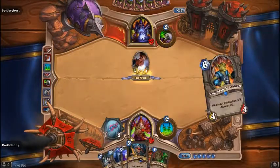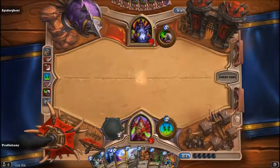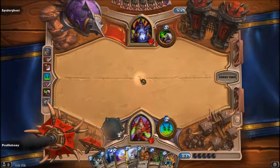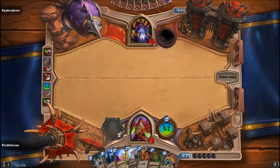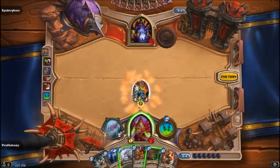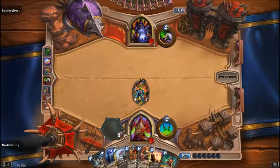Our Gadgetzan is ready! Next turn we can draw two cards - it'll be great if he can't kill it. If he doesn't play anything... oh wow, Thalnos too! Draw a card, Vanish, draw a card, Sap. Thalnos in this hand is amazing.